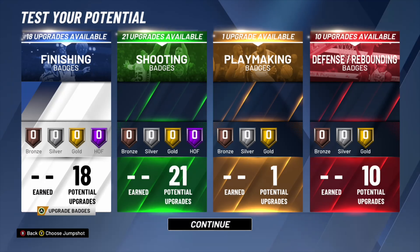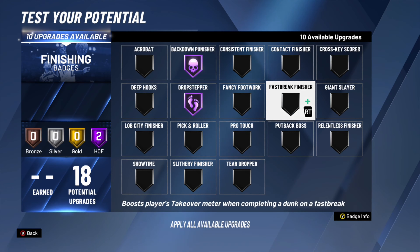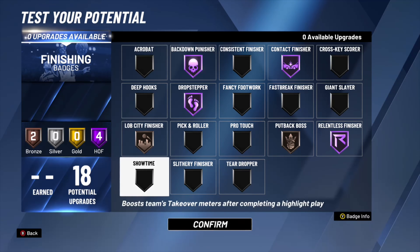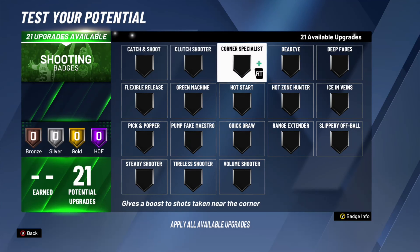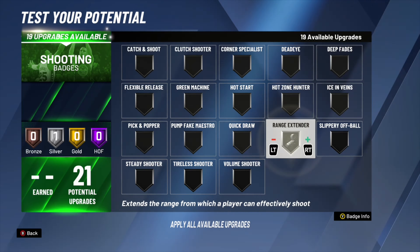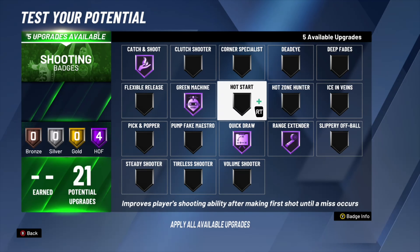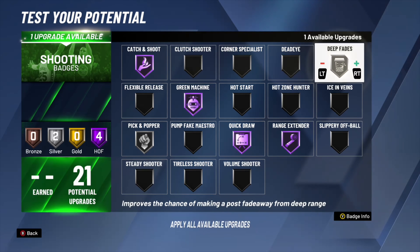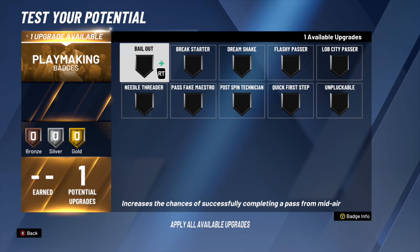I could do everything I'm doing now, but with more defensive badges. When I play 3s I want Brick Wall and Intimidator, but I'd love to also have Rebound Chaser and Box Out. Those extra defensive badges are a must — five extra sounds little but it's actually a lot. I'd take that over playmaking badges any day.